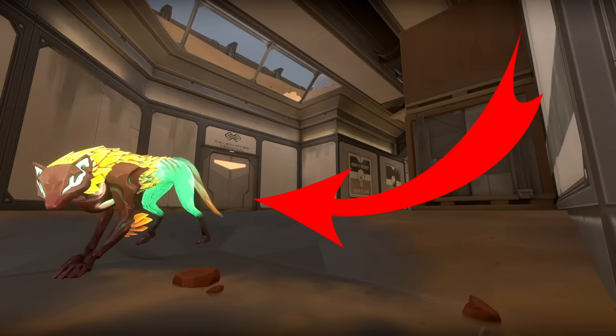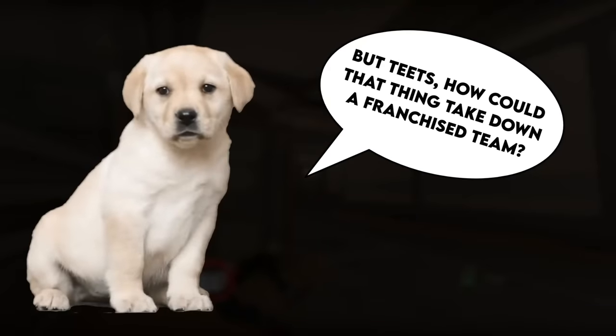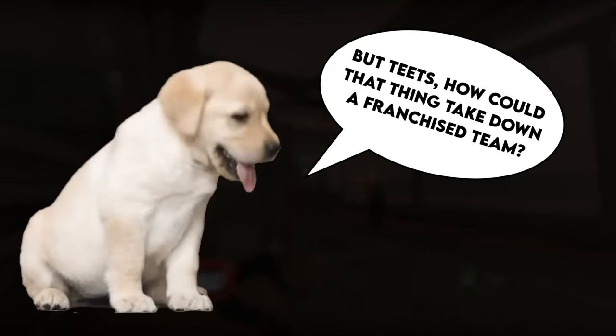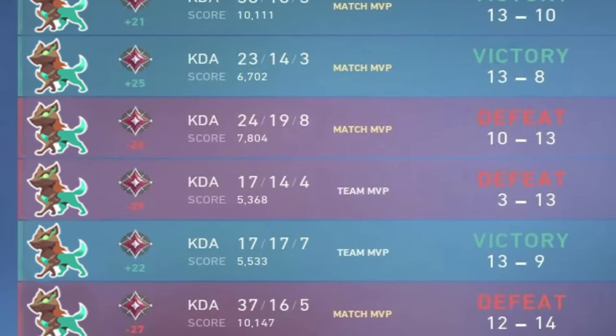This dog — yeah, this cute little guy — just destroyed 100 Thieves. But how could that thing take down a franchise team? Well, actually, pretty easily. This pup is arguably the strongest ability in the game, and 100 Thieves couldn't do anything to stop him.